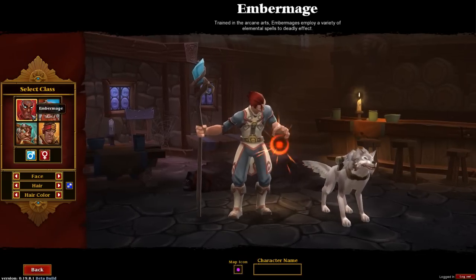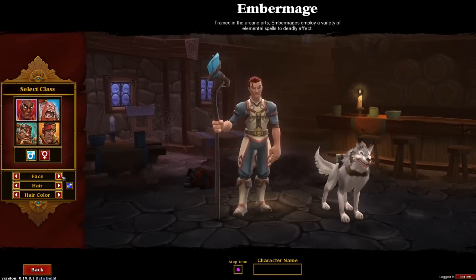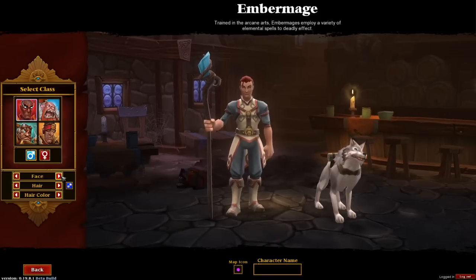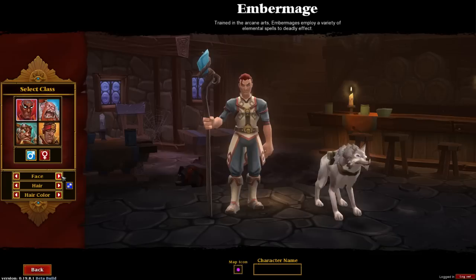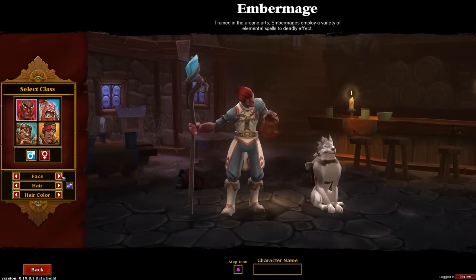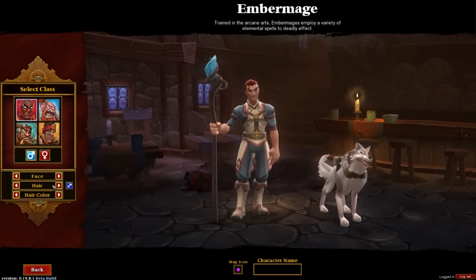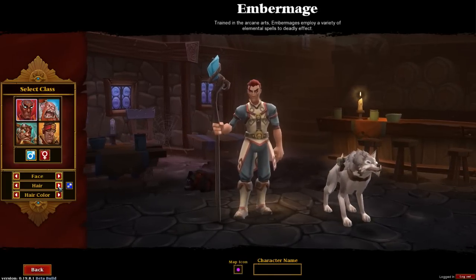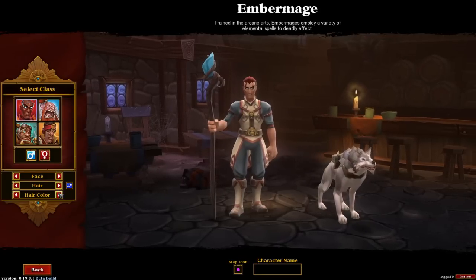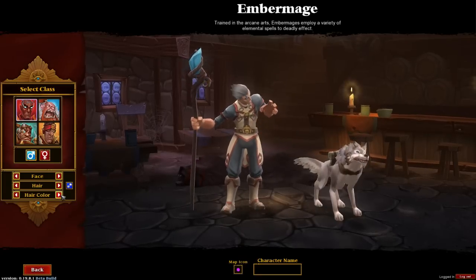Let's start with the Ember Mage — basically the typical mage class. As you can see, there are a lot of faces available, though the face and skin color are tied together and can't be separated. Pretty much everything you can customize has been simplified. Apparently there's only one hairstyle, or no hair, available for the male Ember Mage, but you do have some color choices, which is always nice.